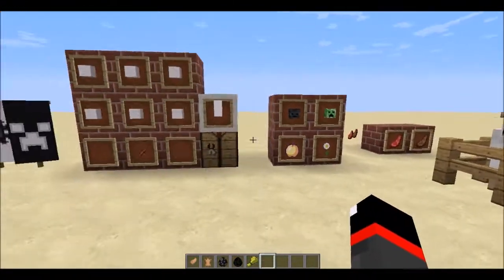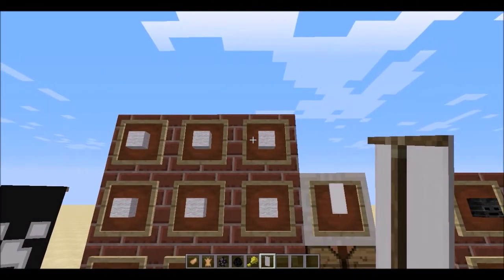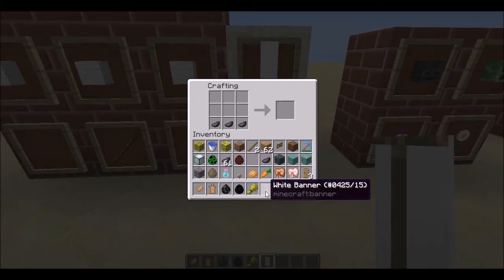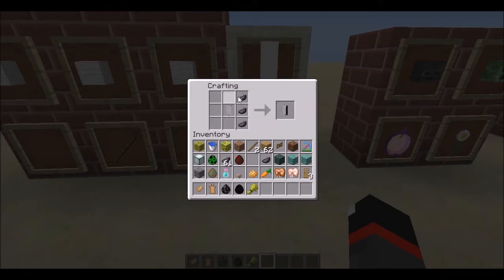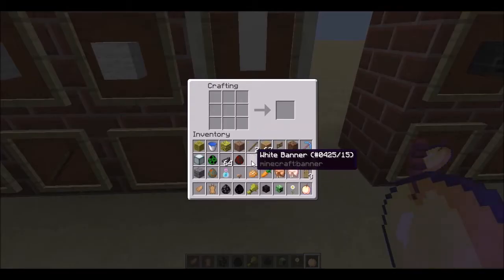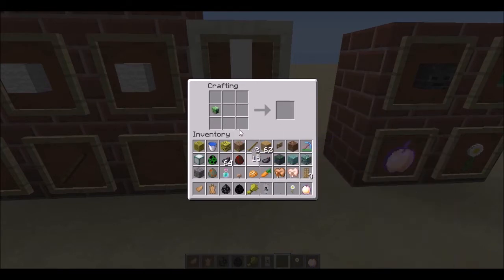My favorite feature of 1.8: banners. They're like signs but made with wool instead of wood, giving you a colored banner. There are all the wool colors available as base colors, and you can apply dyes to create stripes and various patterns. There are tons of design combinations — check the wiki for full details. Some special items create unique designs: a wither skeleton skull, a creeper head, a daisy, and an enchanted golden apple (god apple) all produce special banner patterns.